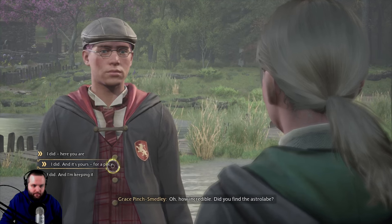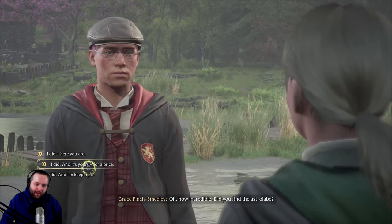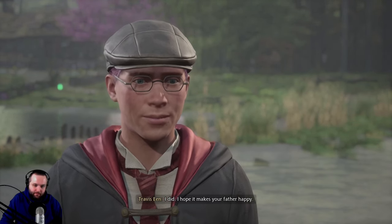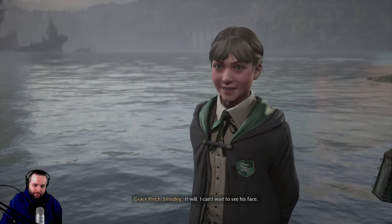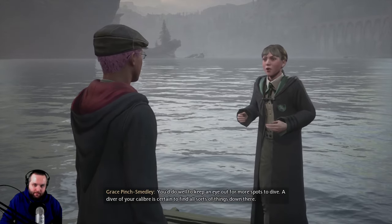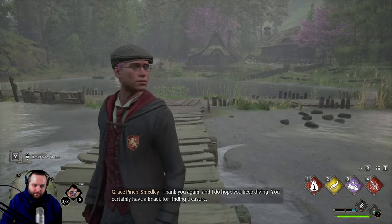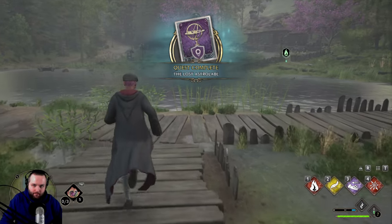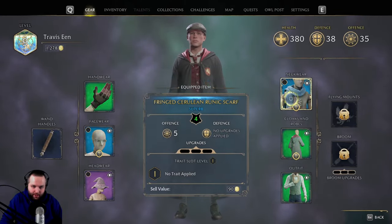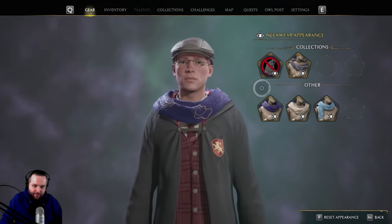I found it — and it's yours for a price. Wait, I found it — and I'm keeping it? What the heck? What should we do — for a price? We're not Slytherin, so it's just not a Slytherin move. Maybe when we play Slytherin we'll do that. We'll give it to her. I hope it makes your father happy. It will — I can't wait to see his face. Thank you so much for doing this for me and for my family. You'd do well to keep an eye out for more spots to dive.